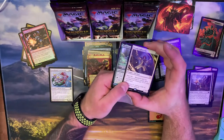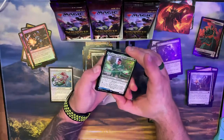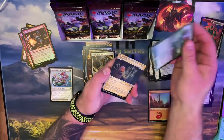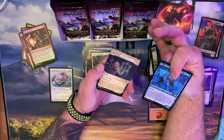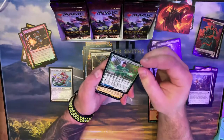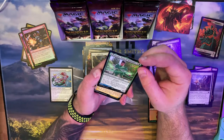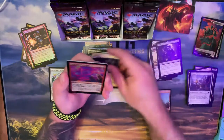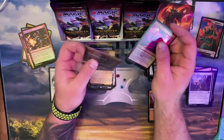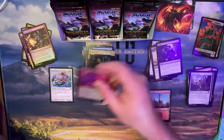I like this one — the magecraft: whenever he casts an instant or sorcery spell, you put a +1/+1 counter. That one's okay. The back side — put a study counter on it, then you may put a land card in your hand, otherwise a study counter and Revitalize. Some of these are just okay. Oh look — it's one of the game cards! I've actually been saving those, I have a little spot for game cards.